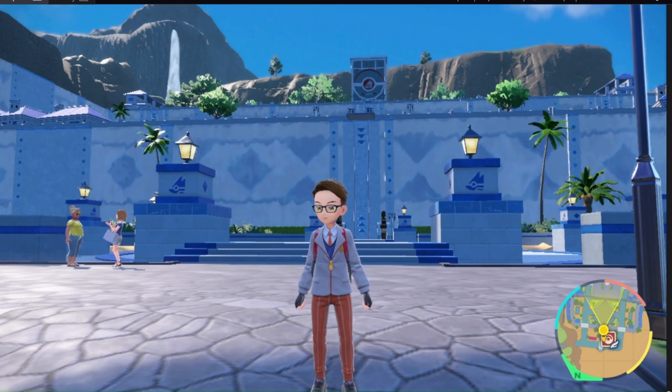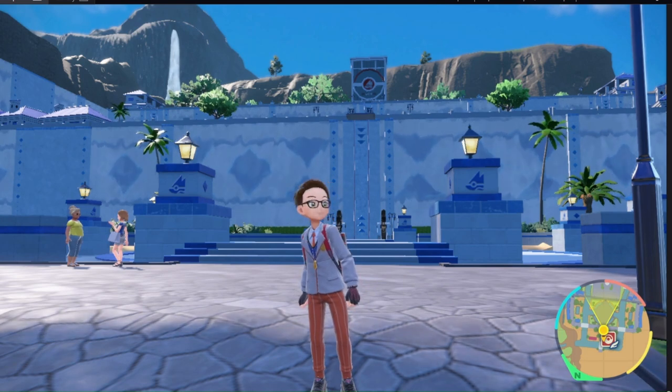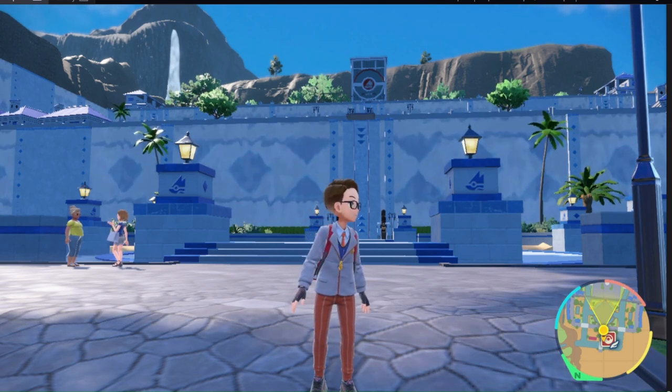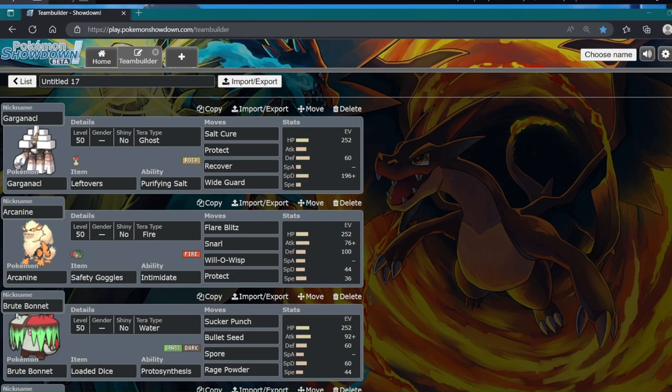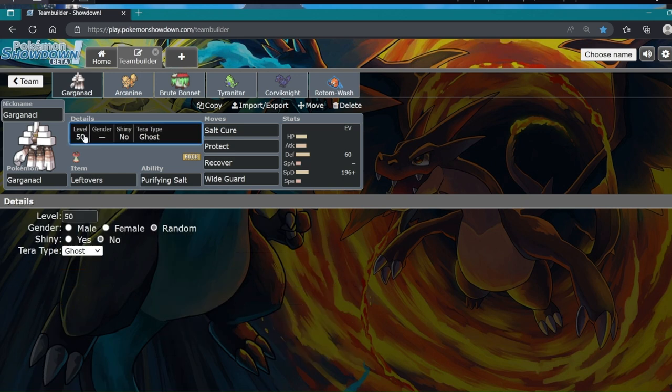EVs work differently at certain levels. For example, level 50 works differently than level 100. At level 50, it's the first 4, then every 8 after that — so 4, 12, 20, 28, 36, and so on. But at level 100, it's every 4, so it would be 4, 8, 12, 16, continuing on. We'll go to Showdown and I'll show you how it works differently.